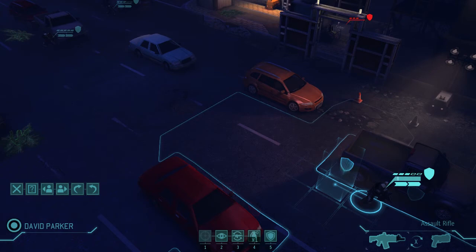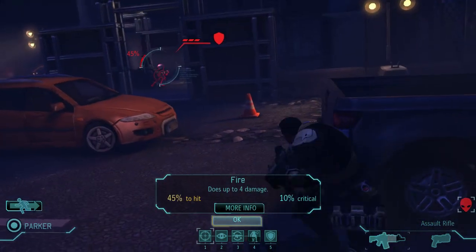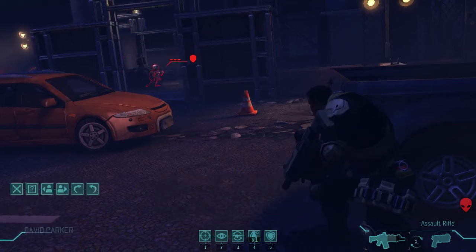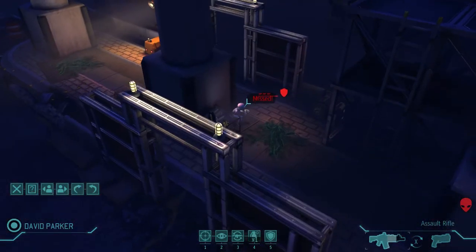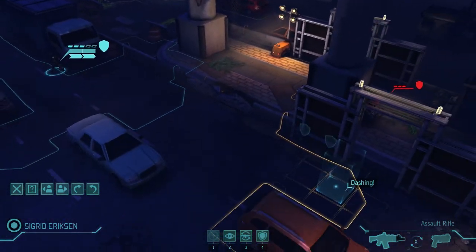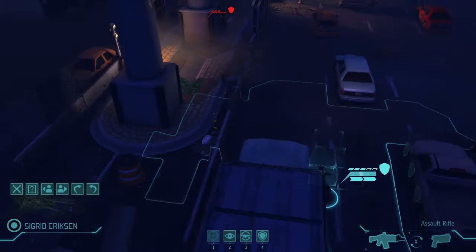There we go. We're losing currency that we can use to upgrade our stuff, but sometimes you just gotta — to quote the Magic School Bus — take chances, make mistakes, and get messy. I got visual and still full cover, so 45% chance to hit. Still not good, but might as well go for it. Nope. But I am in full cover. I think I've killed three or four, so there's one or two left — they're not gonna give me more than that for this mission. I feel like I'm in a good spot.